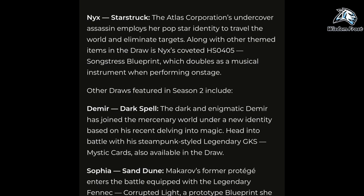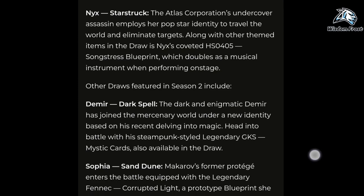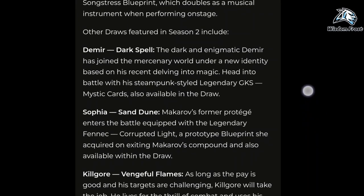Sophia Sandun: Makarov's former protege enters the battle equipped with the legendary Fennec Corrupted Light, a prototype blueprint she acquired on exiting Makarov's compound, also available within the draw.